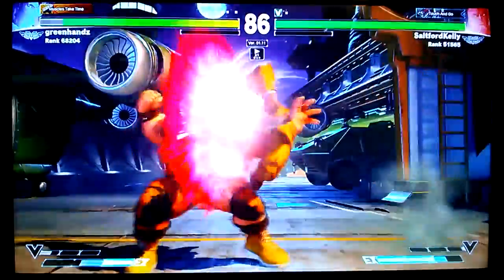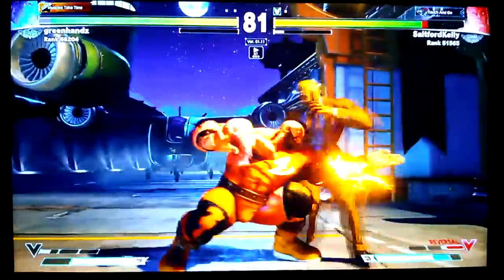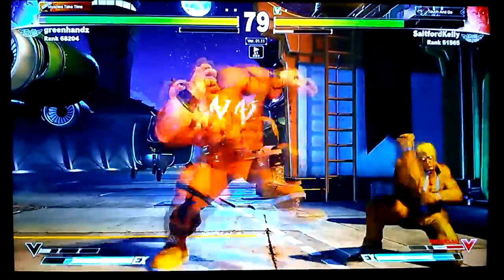Armor up is a good way to do it, but you have to wait — wait until he releases the punch, and then you can let go of your armored headbutt.